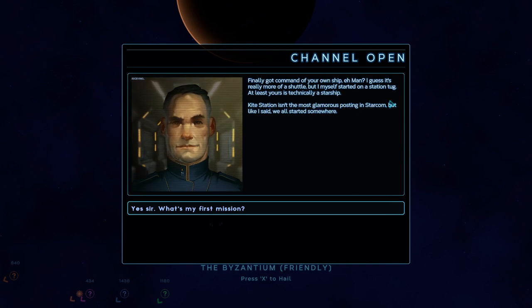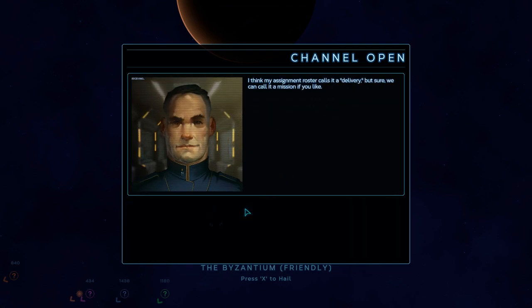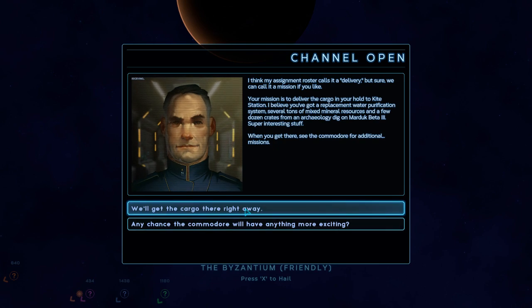Finally got command of your ship, eh man? I guess it's really more of a shuttle, but I myself started on a station tug. At least yours is technically a starship. Kite Station isn't the most glamorous posting on Starcom, but like I said, we all started somewhere. What's my first mission? I think my assignment roster calls it a delivery, but we can call it a mission if you'd like. Your mission is to deliver the cargo in your hold to Kite Station — water purification systems, mineral resources, and crates from an archaeology dig on Marduk Beta III. When you get there, see the Commodore for additional missions.